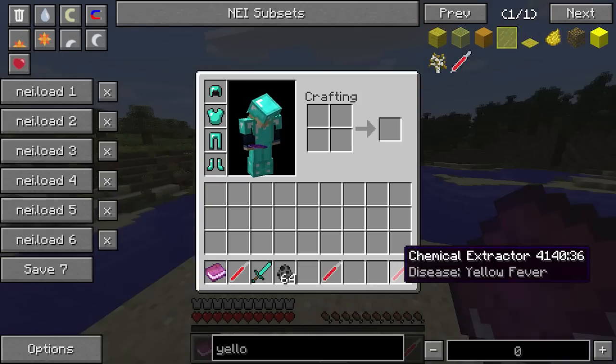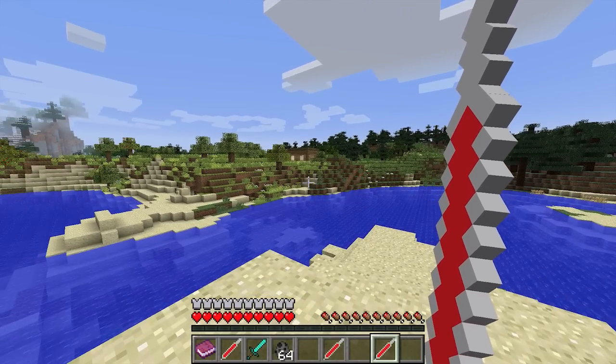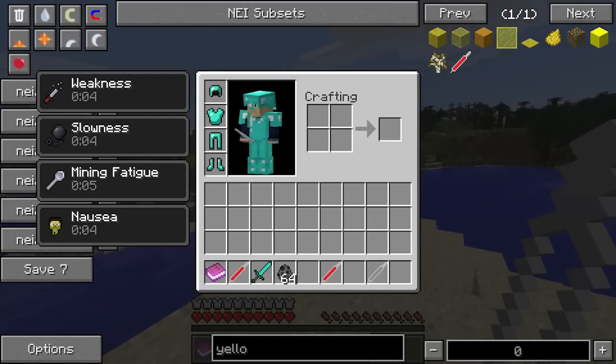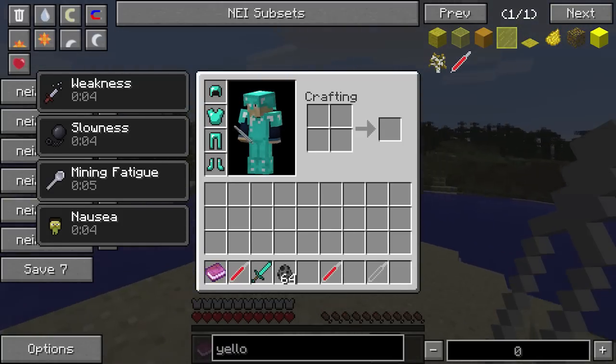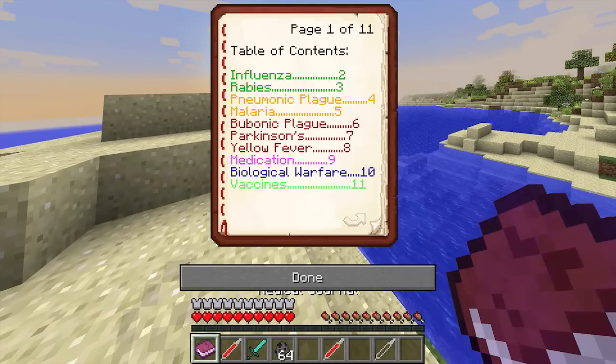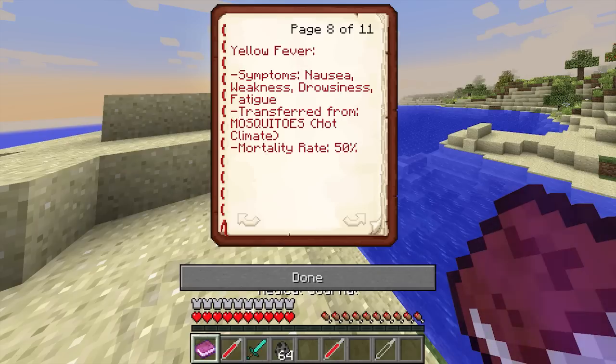Last of all we have the yellow fever disease. I'm going to give myself that with the chemical extractor. We get weakness, slowness, mining fatigue and nausea — a pretty horrible cocktail of effects. It has no cure, so if you get this you're pretty much dead. Let me just check the mortality rate — it's only 50% mortality rate. Only 50% — there's a one in two chance you're going to die. I mean you've got some hope. That's pretty much all of the diseases in this mod — some of them can be cured, some of them can't.